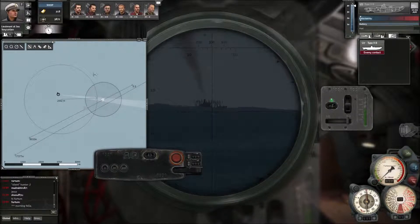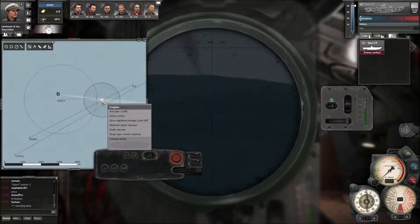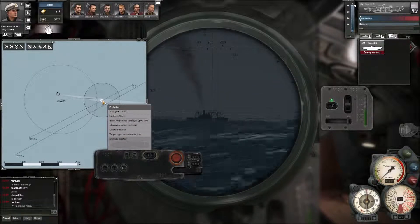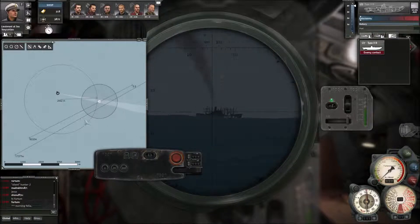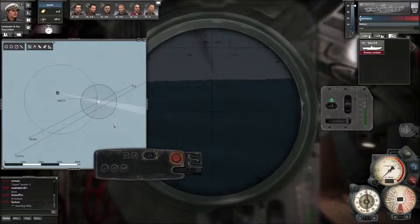I want to know the draft - how deep the ship sits in the water - because that depends on what I set the torpedo depth to. I'm just going to stop the boat. We are well out of its detection zone now. We could actually alter the periscope depth down a little bit.